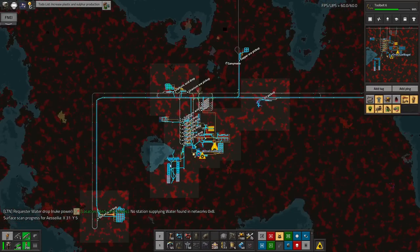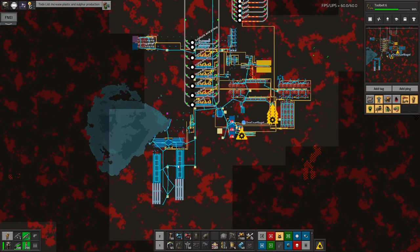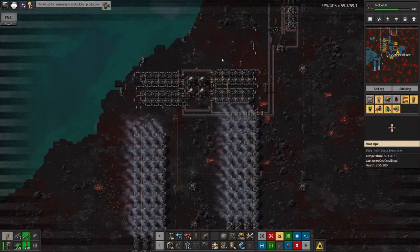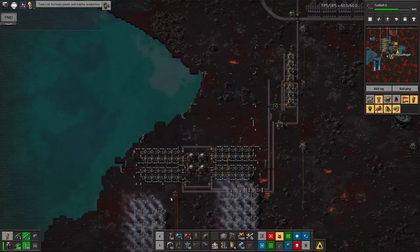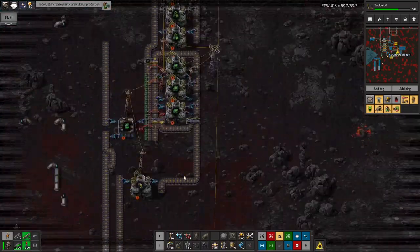This is a handy planet because it's got both Vulcanite and big patches of water available. That makes it a lot easier to have lots of power and lots of everything really, because you need quite a lot of water for dealing with Vulcanite and quite a lot of power as well. The easiest way to make power is with a nuclear power plant like this one, which appears to be rather low on fuel — I'm going to have to take a look at that.